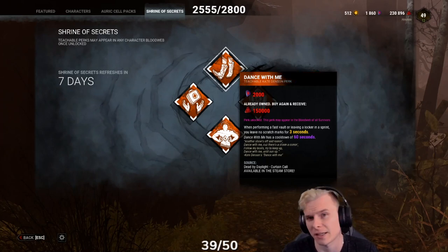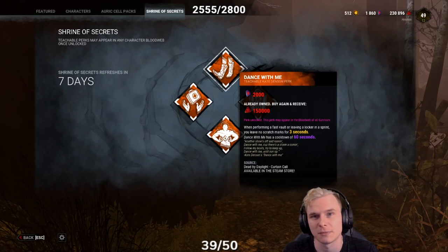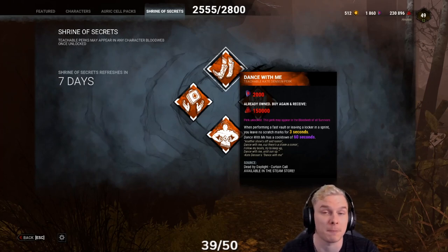Normally, scratch marks last 10 seconds and are nearly unreadable at 7 seconds. With Lightweight, they last 7 seconds and are nearly unreadable at 4 seconds. However, without either of those two perks, scratch marks will not appear at all for those 3 seconds.